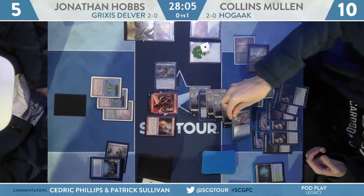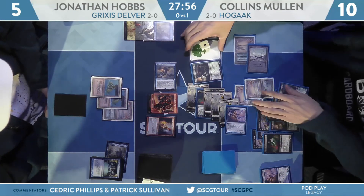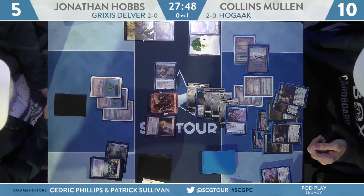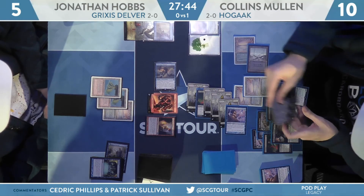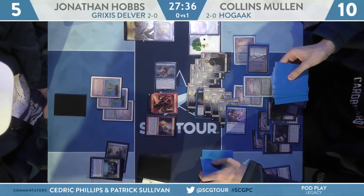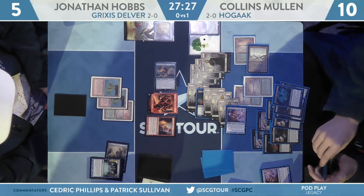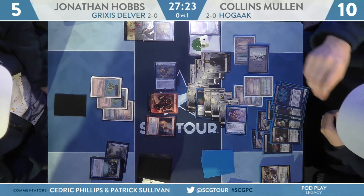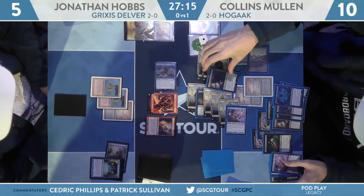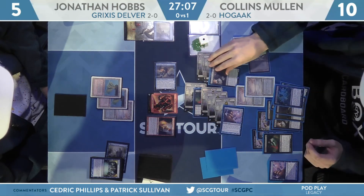Even assuming there was no engine left in Mullen's deck to mill over, he would still have enough from here — hitting additional copies of Gravecrawler and Bridge from Below makes it even easier. Altar of Dementia needs creatures to work with, and he's got quite a few in the zombies, Bloodghasts, and Hogaks. Collins Mullen is going to win game two and move on to a 2-0 victory. This is what we saw in the early stages of Hogak's Summer in Modern — all legal, folks. Hobbs drew a Surgical Extraction this game; it wasn't like there was no hate — it just wasn't good enough.